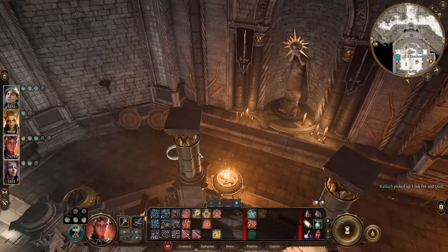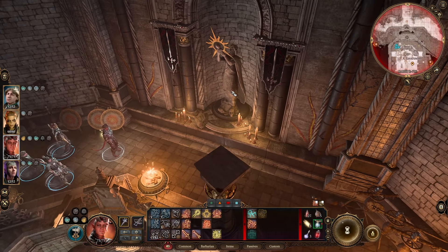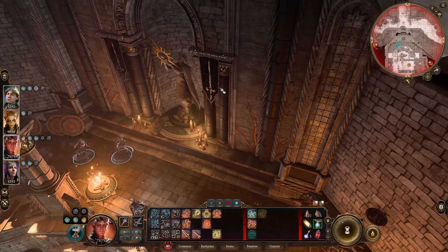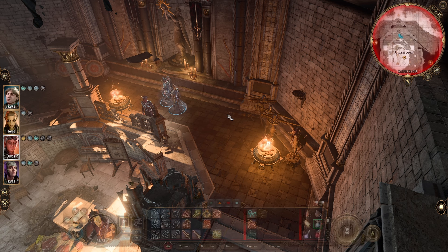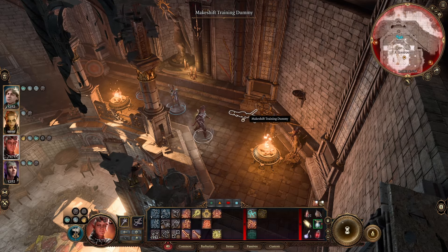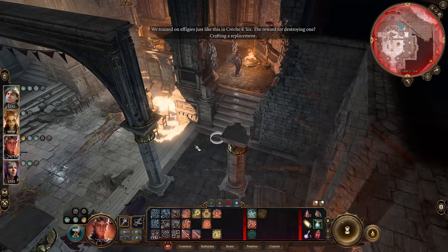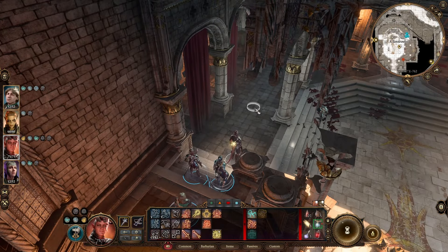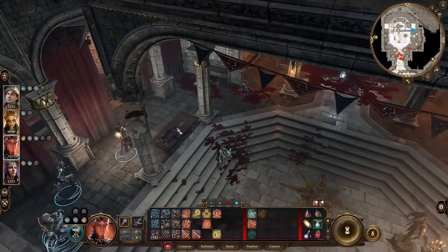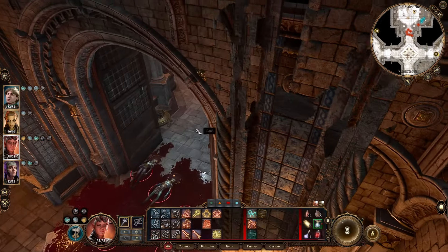Anything else here? Got a long sword — adding that to wares. None of these books I can search. Back this way. For whatever reason you can't fast travel back here, I guess because it collides with the other area. Let's get out and over to the egg zone.